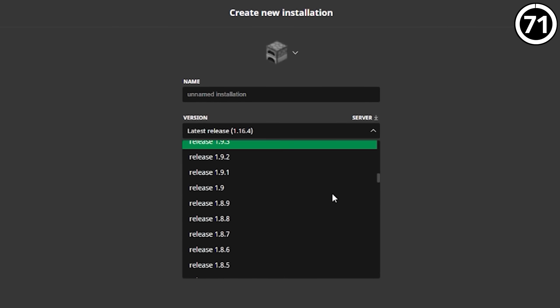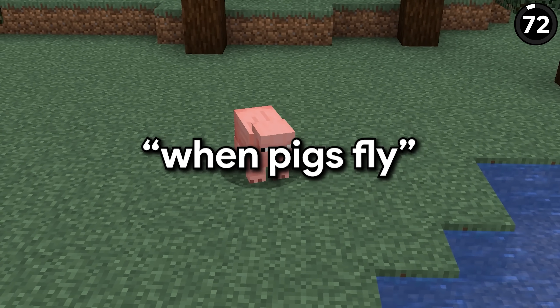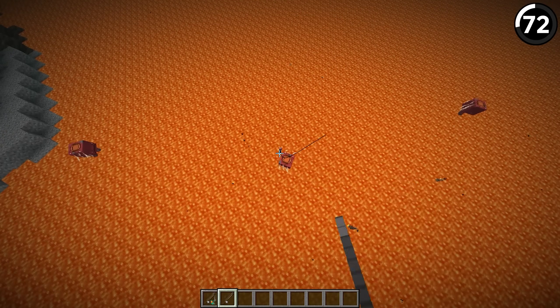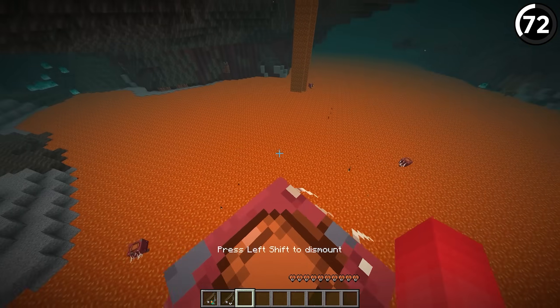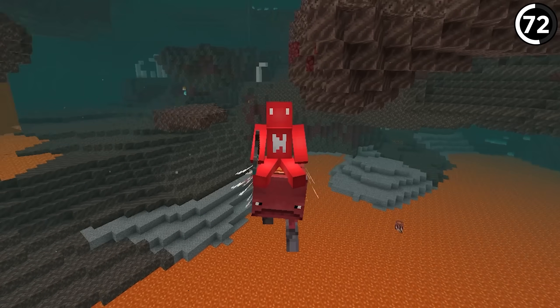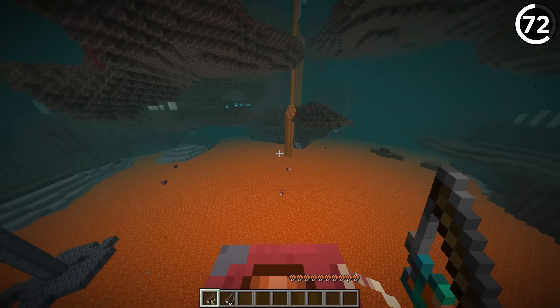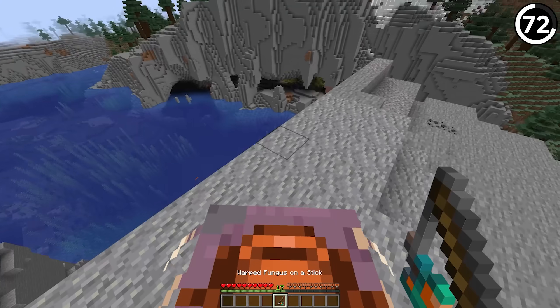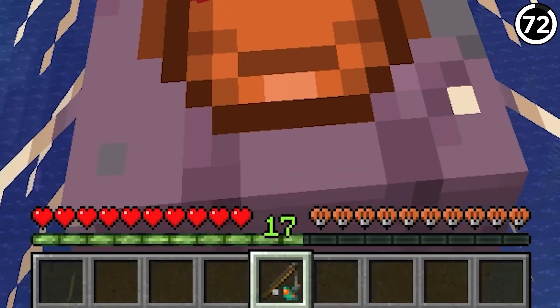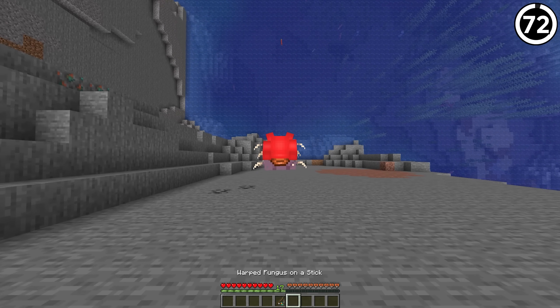You've heard the saying 'when pigs fly,' but how about striders? Back in snapshot 20w14a, if you used a fishing rod to pull a strider into the air and then jumped on it, it would just float in place, and you could even ride it and move around while it floated. Even though that got patched out, there is still a way to make your strider float — if you jump off a cliff with warped funguses on a stick and scroll through them, the strider glitches out and slowly descends down the fall.